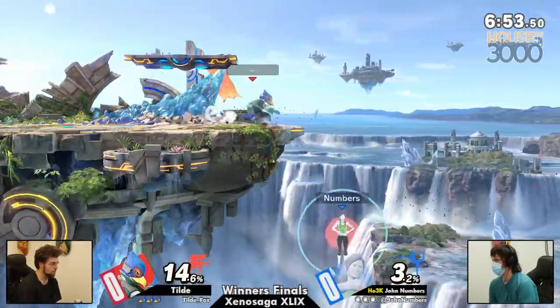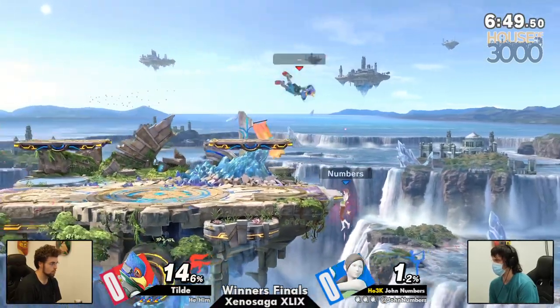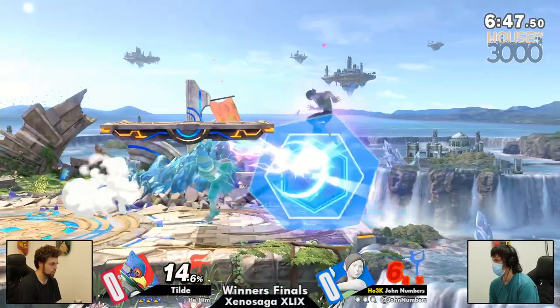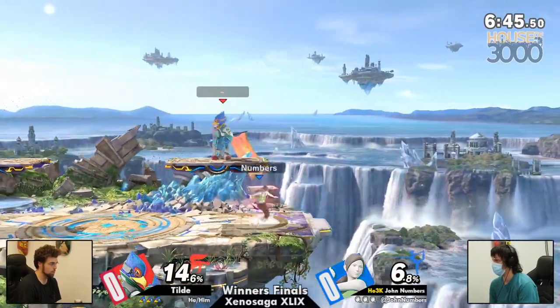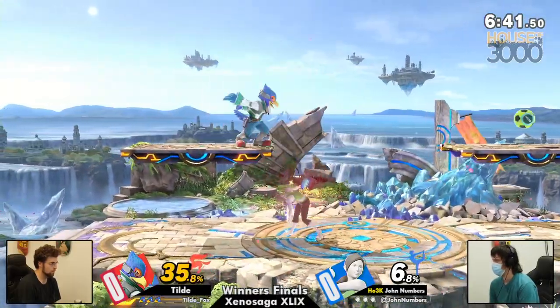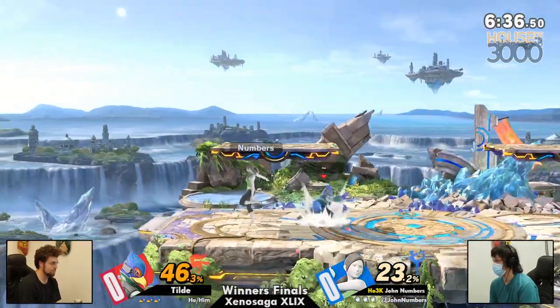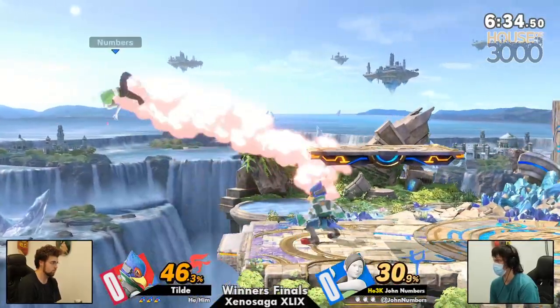This matchup, as explosive as we're used to seeing Tilda A.B., is going to be a lot of slow stage positioning and explosive advantage stage from Tilda. And ideally from both players, a lot of quick X cards. These two are characters that can and will go offstage for you and take you down to that bottom blast zone like nobody's business.